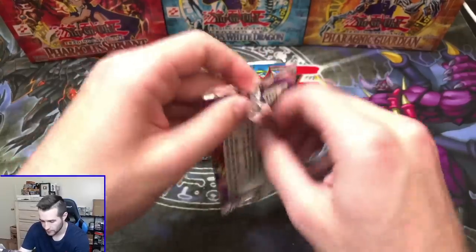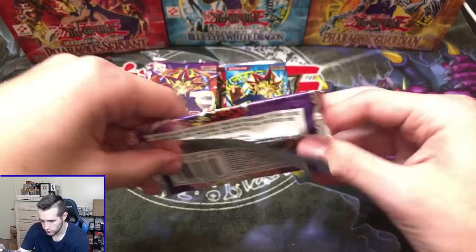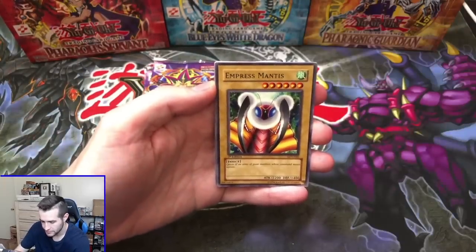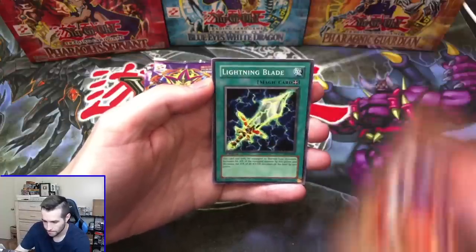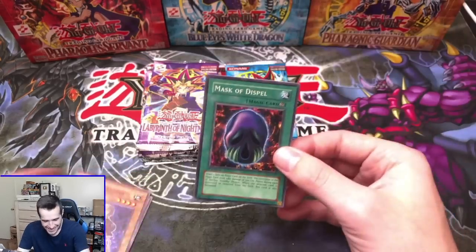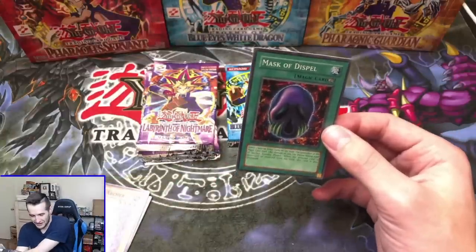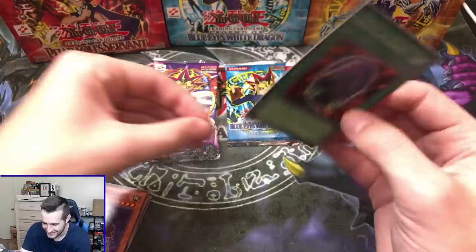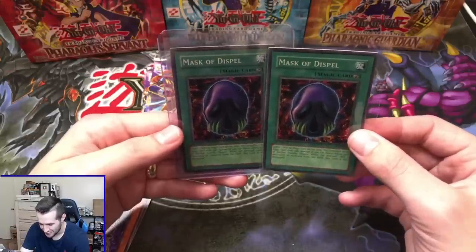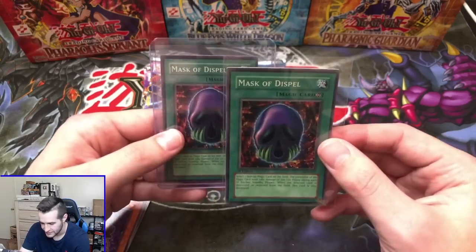Next pack — come on, Ultra Rare. St. Joan, Empress Mantis, Spirit of Flames, Lightning Blade — here we go, come on. Oh wait — what? Mask of Dispel? What is this? Double Mask of Dispel? What is going on? That is so weird — not just any mask, it's the exact same mask. The centering is better on this one — still not great, but definitely better on the second one.